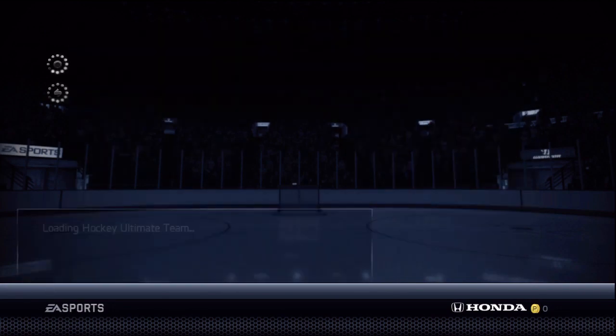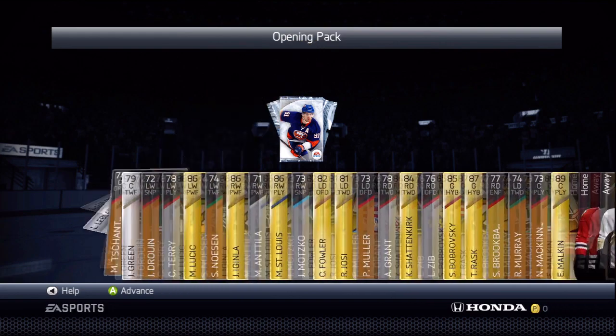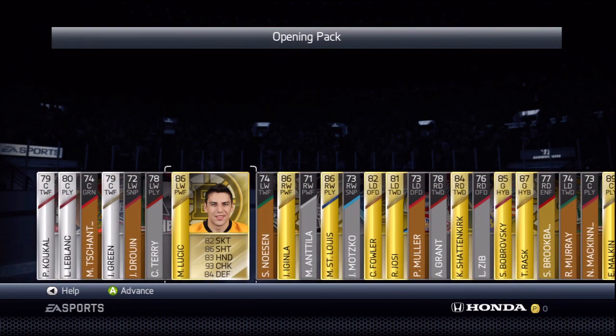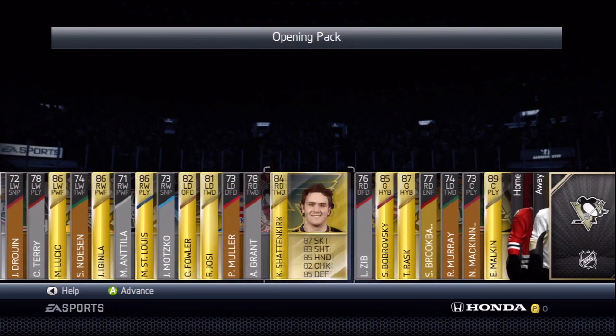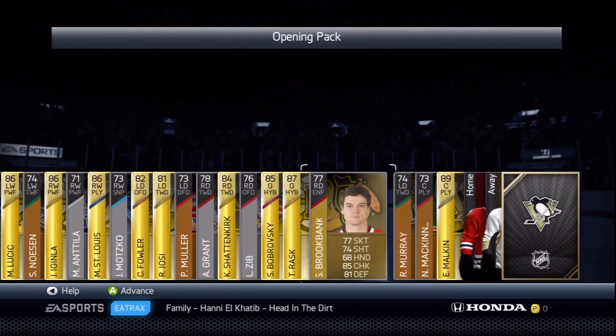I'm gonna be opening up a pack right here. For the people who don't know, we have a brand new system of sorting players. As you guys can see, we have silver, bronze, and gold players. It's just a new way of categorizing players and how the market's gonna work. I really like the idea — FIFA 13 has done this in the past and it's worked great for the market.